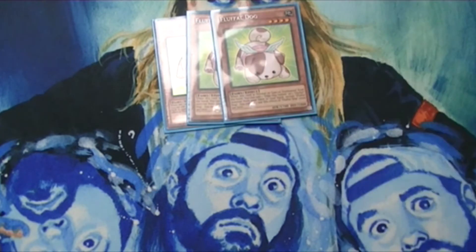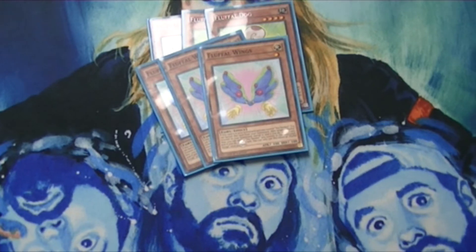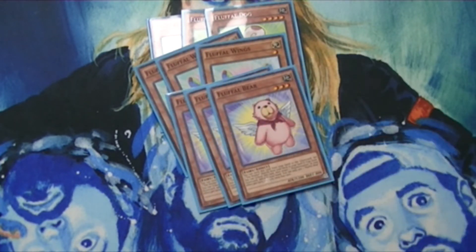First up we've got three Fluffal Dogs — this is your searcher and it is absolutely one of the best cards in the deck. Use this plus an Edge Imp Sheep and you've got a turn one Mrs. Radiant, and then you can go into more fusions. You don't really need links to go into too many fusions with this deck. Next up, three Fluffal Wings — gotta have three Fluffal Wings to go with our three Fluffal Bears. That combo gives amazing draw power.